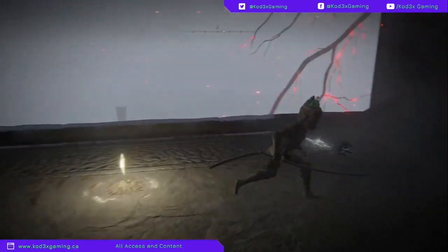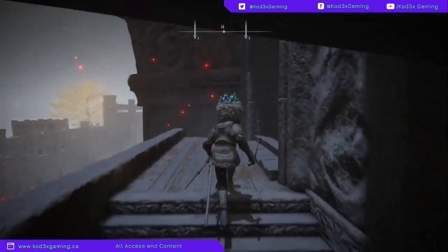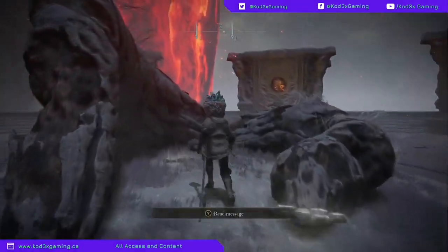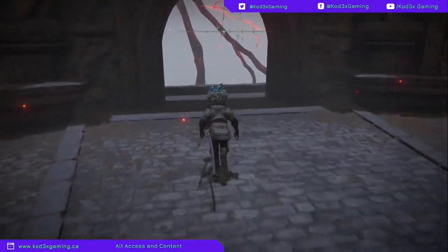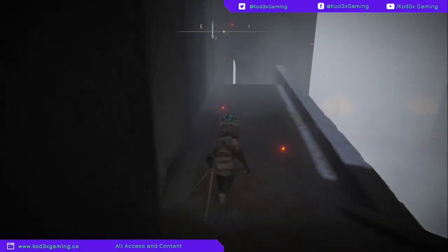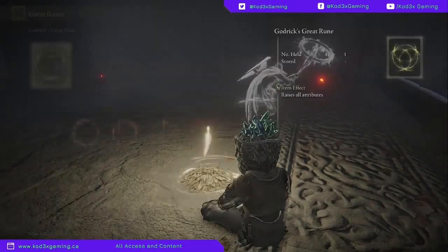Make sure you grab that grace right there. Keep on heading up — and it's going to be right here. This is where you're going to grab the Great Rune for Rykard. Then you're going to be able to come back down to the site of grace you just activated. If you didn't grab it make sure you do, because it is a great quick teleport. And we're just going to sit down here and equip Great Runes.